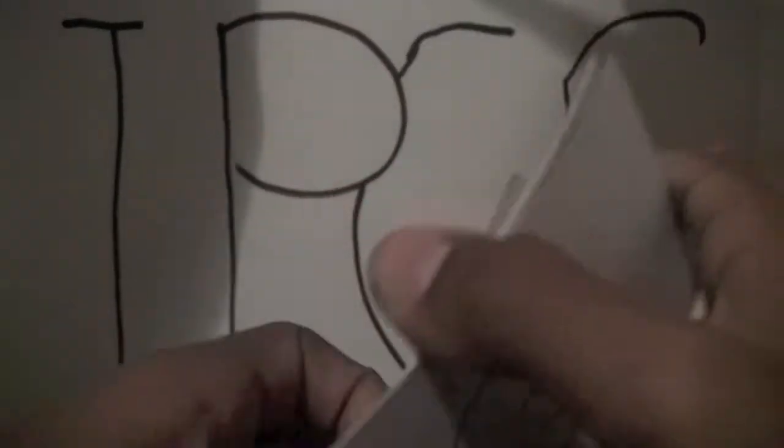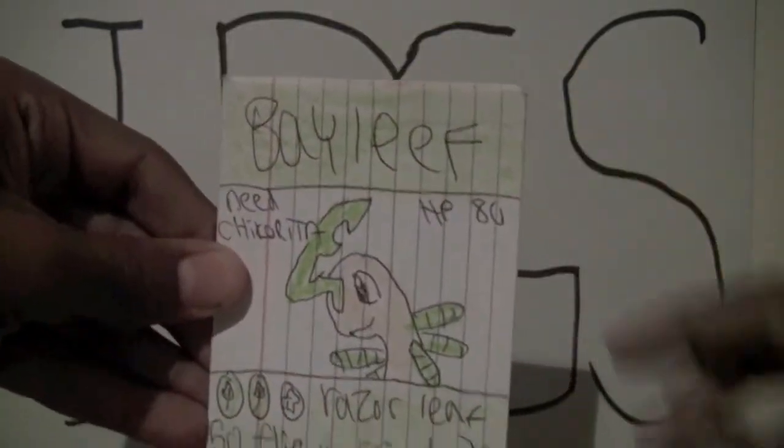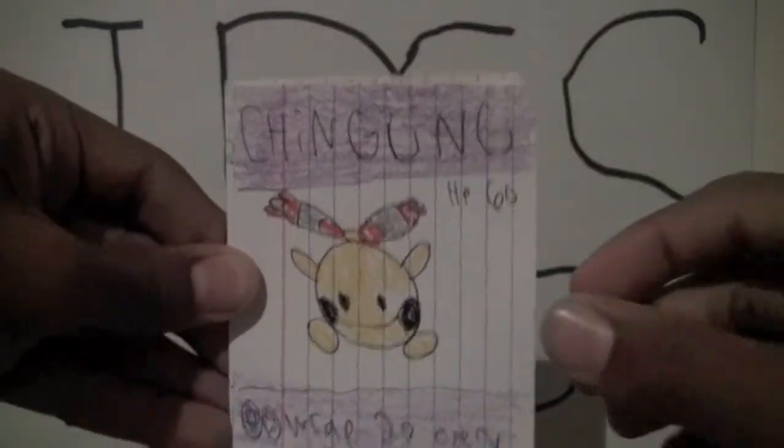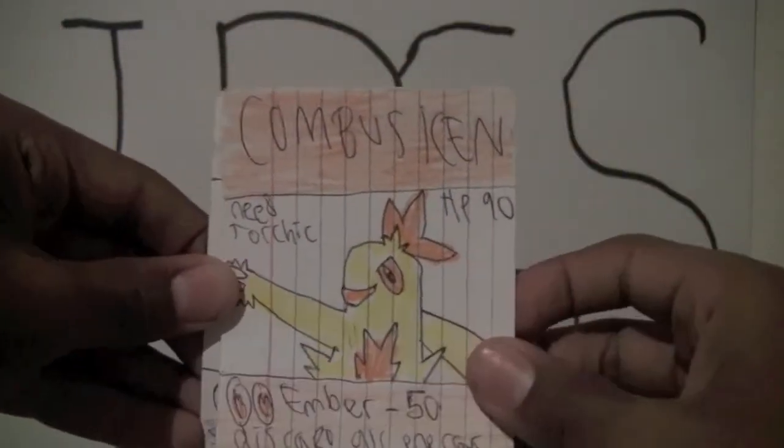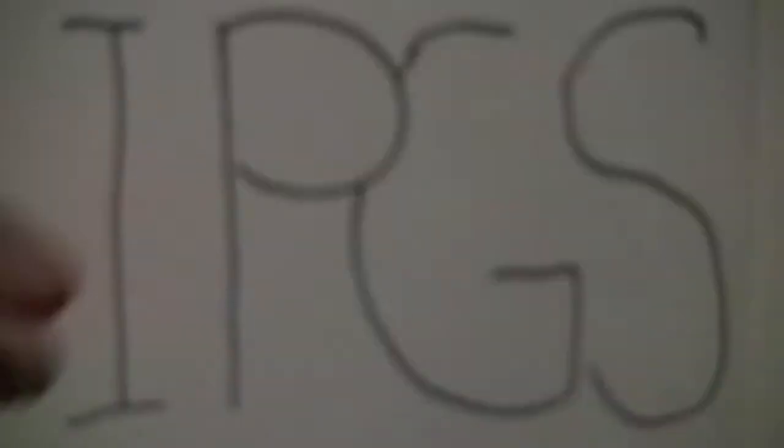Here we go. We got a Manetrick, Bayleaf, Chingling, Krikatune, Plussel, Combusken, and Azelf Hollow. Good card, good card.